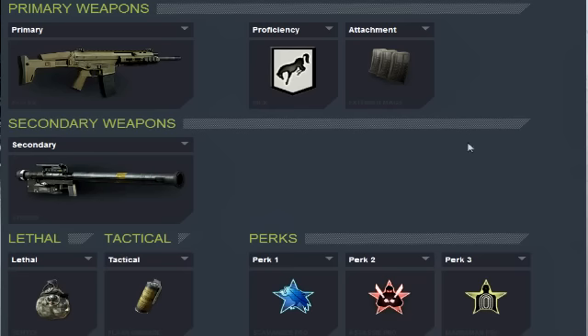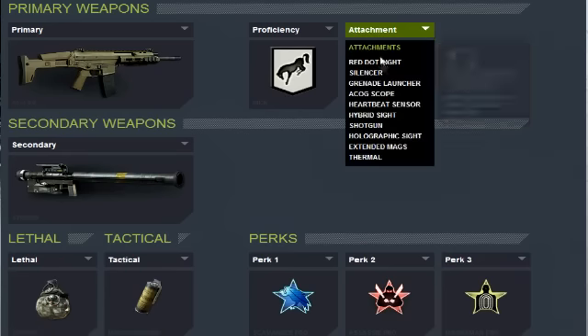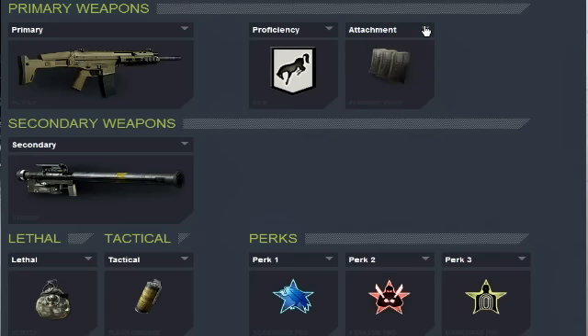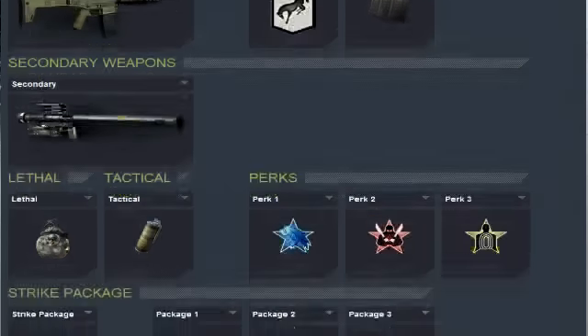So your primary doesn't matter as much, but you want to use the ACR in my opinion because this is my favorite weapon and a lot of people's favorite weapon. You want to have Kick and Extended Mags on it. If you cannot use Extended Mags, I recommend Red Dot Sight, but whatever you want to use does not matter. Hybrid Sight is pretty good too on the ACR — it's not very good on all guns.